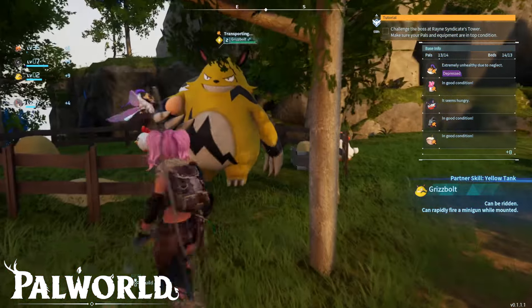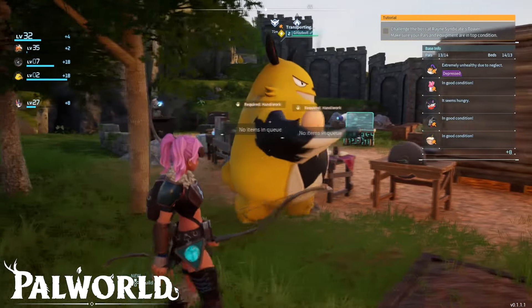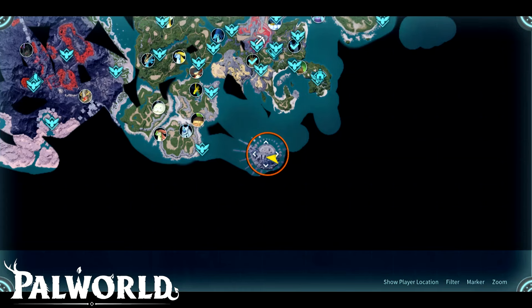First of all, you can find Greasebolt in the wild. I'm going to show you the location on the map — this is the island where you can find Greasebolt. It's on the southern side of the map. You can go there and get Greasebolt, but it's going to be higher level.